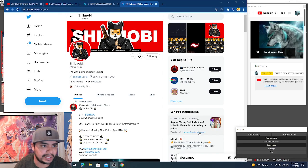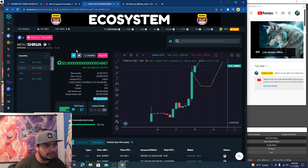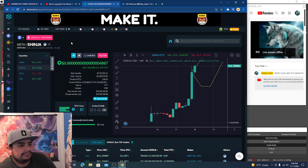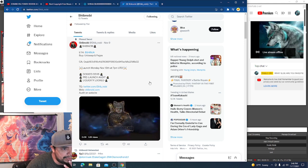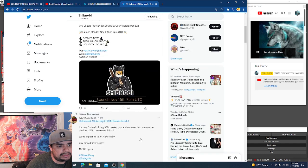Welcome to the channel, this is Pablo Crow. We're gonna do a quick discussion on Shibnobi, also known as Shinja — sorry about that. This coin literally launched two days ago. If I go back to Twitter right here, I want to show you guys how cool this project is. It's only three days old, so it launched three days ago.